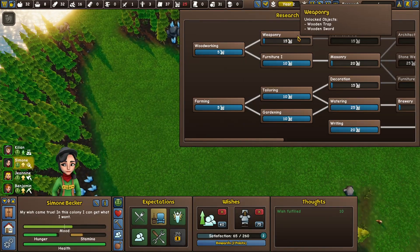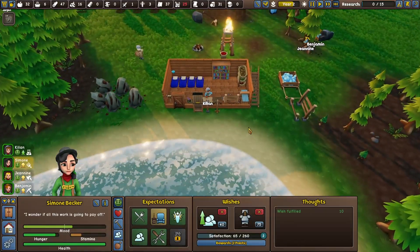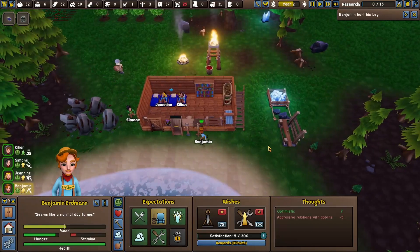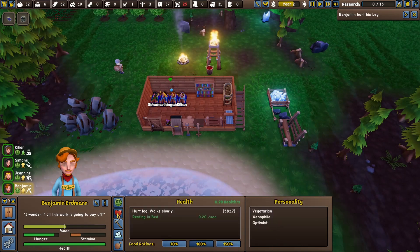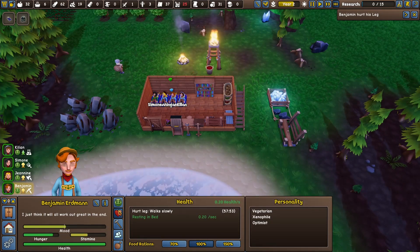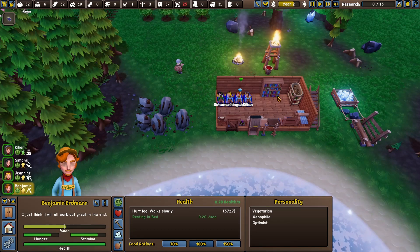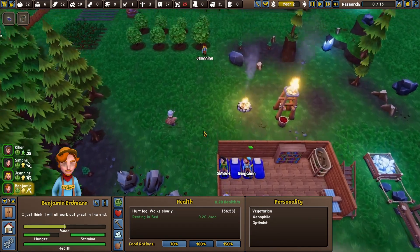We need to work on weaponry now — we definitely need to work on weaponry. Benjamin, you are the worst, you clutz. Killian is stupid. Benjamin, when you wake up, start learning — you can be our doctor as well.